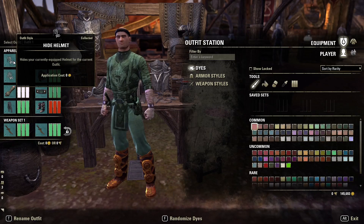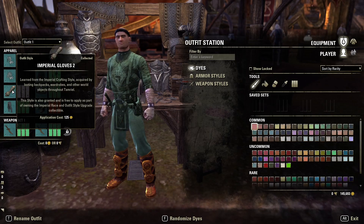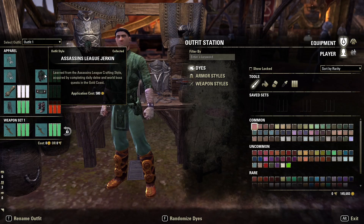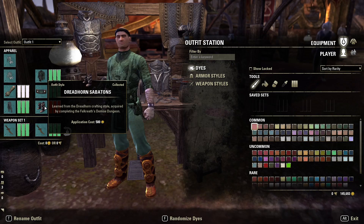Now for the outfit. Both the head and shoulders will be hidden. The arms are going to be the Imperial Gloves 2. The legs are going to be the Redguard Breeches 1. The chest is going to be the Assassin's League Jerkin. The belt is the Redguard Sash 1. And the boots are going to be the Dreadhorn Sabatons.